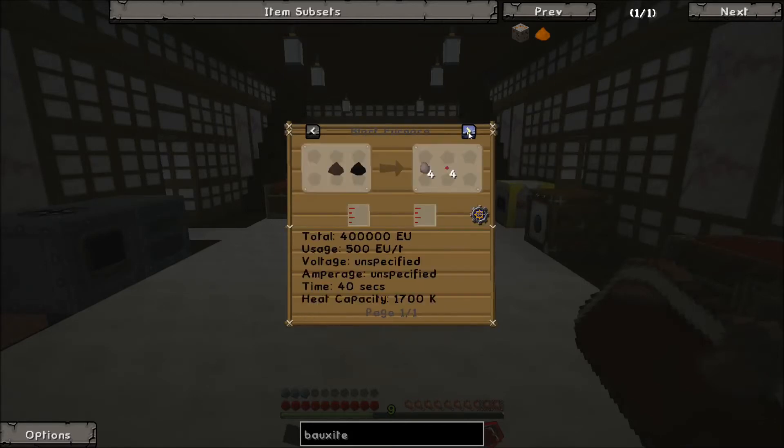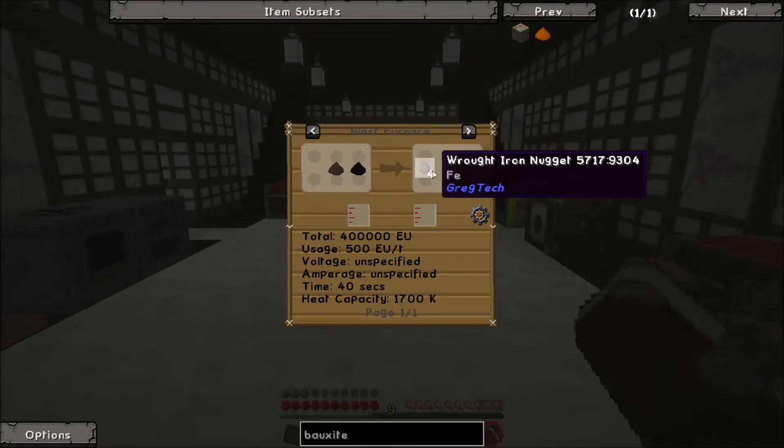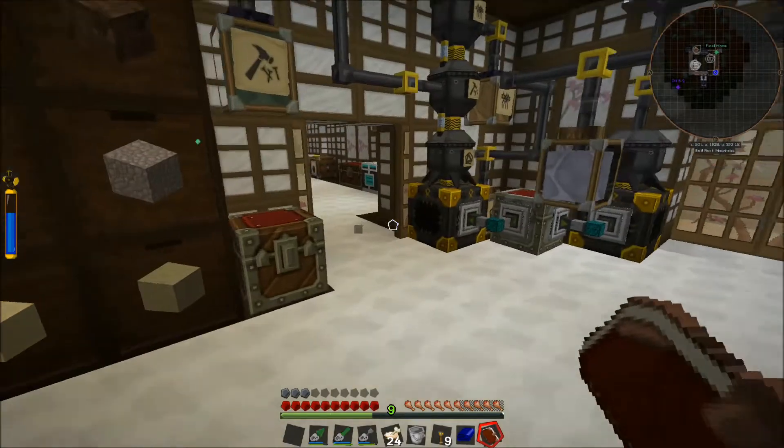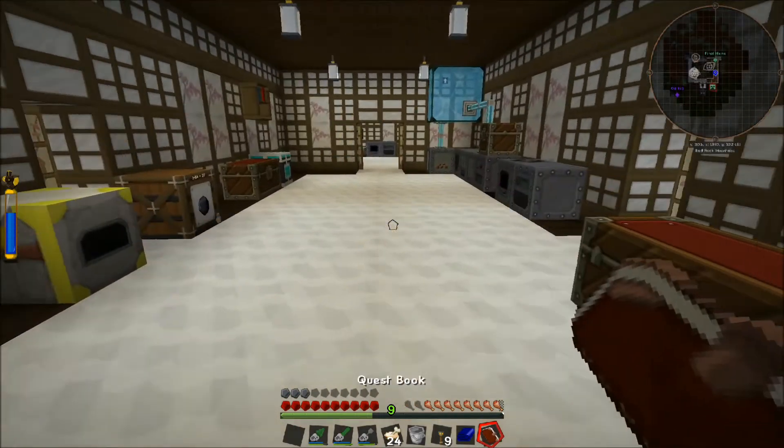The blast furnace — carbon and ilmenite. And a lot of EU. That's already at HV. So give me just a second. I'm going to get some stuff together, and we'll see about making some of this. Okay, we'll come back.